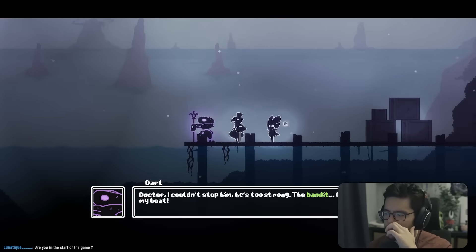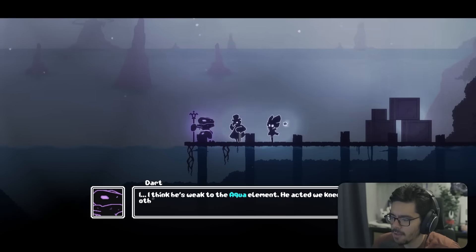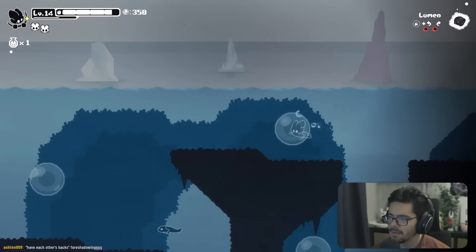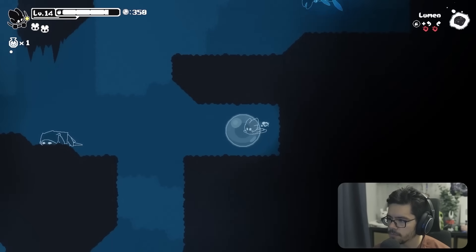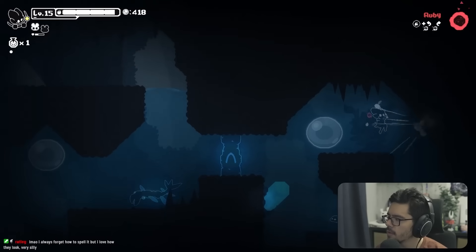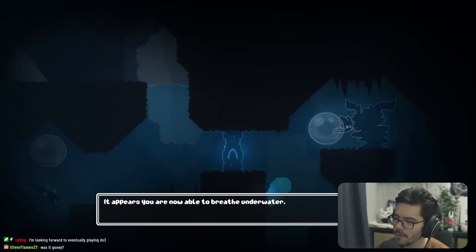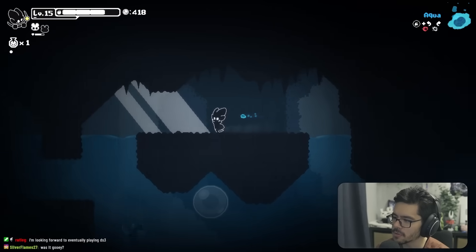After the boss, a bandit apparently stole someone's boat. We think he's weak to aqua elements. We find an aqua core that allows breathing underwater and grants a new spell to destroy blue walls. We're now curious what's hiding underwater in earlier areas.